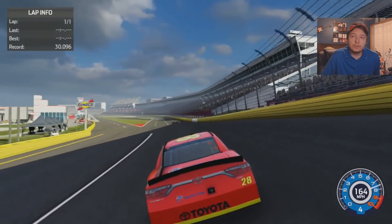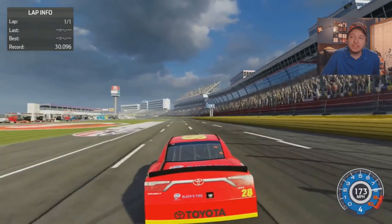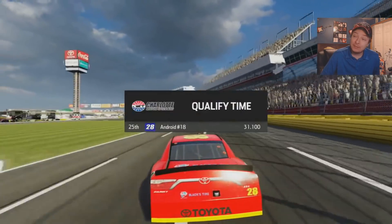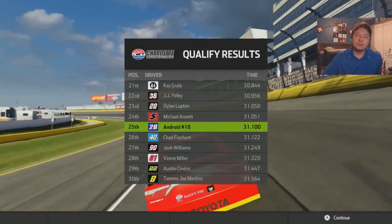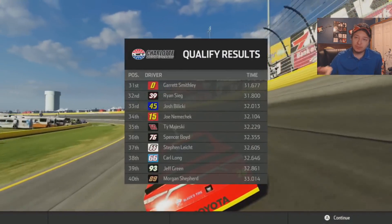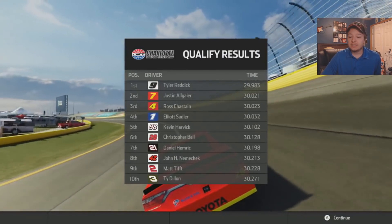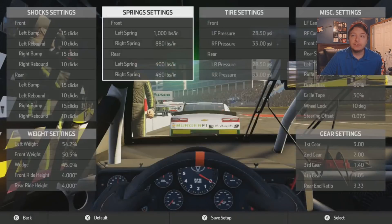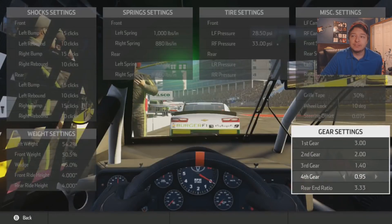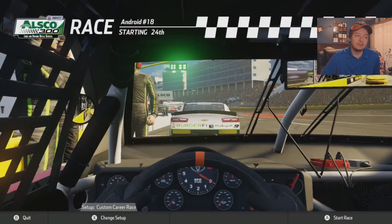Off turn four I have the gear at 105 to give us a little bit of straightaway speed or a bit more power. 25th — that's not too bad. In the race we're going to lower the gear to 0.95 just so it's a little bit quicker in the draft and everything. We bumped that down to 0.95, and the wedge was the only other thing I changed.